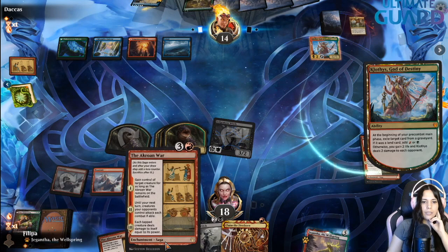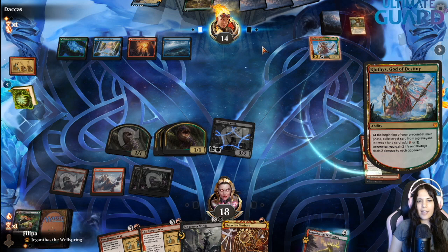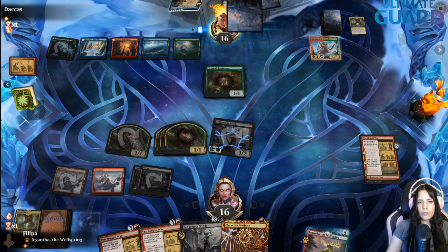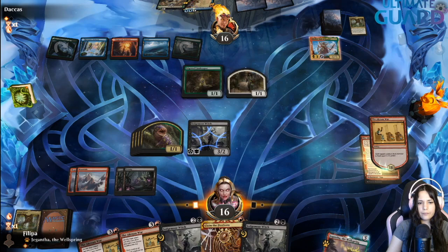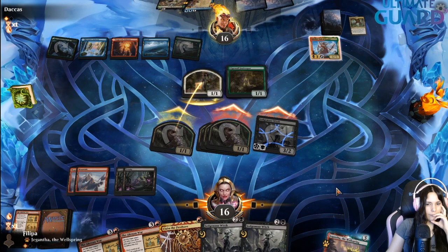We are both at 16 now after Claudies resolves — unless they're going for mana. They might have Goldspan Dragon, though they wouldn't want to attack with it because it would die to Akron. They don't have second red. I'd assume they do this plus an adventure. I want to attack and see what they do because I think they are going for Brazen — Brazen cannot block.